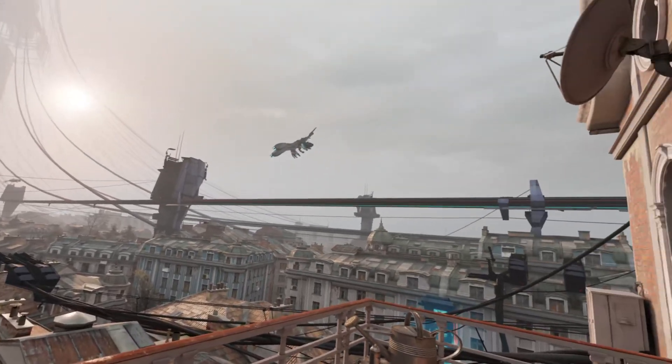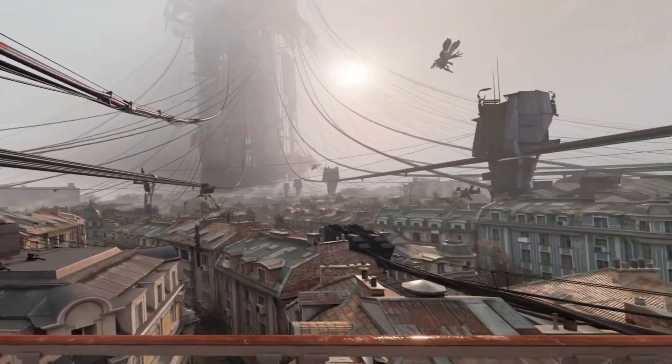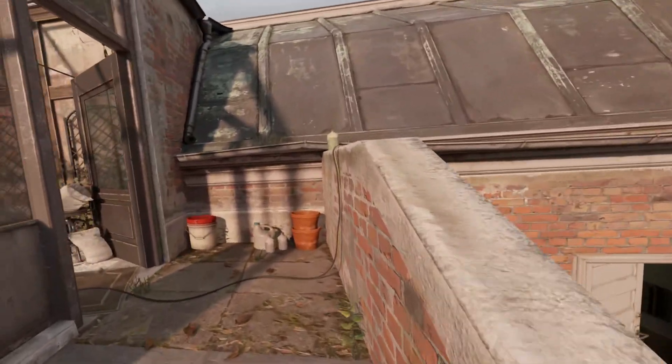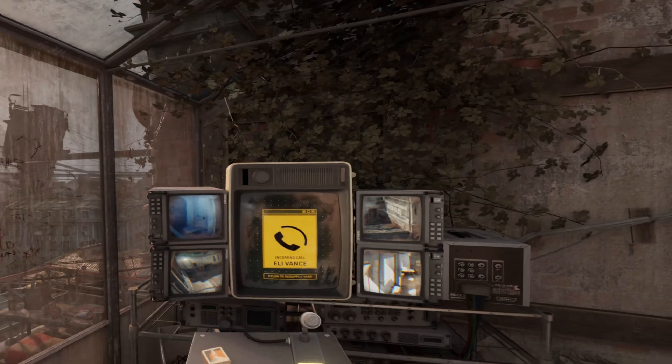One great example of this is Half-Life Alyx. Right off at the beginning you are spawned on a rooftop, and on this rooftop you are sat next to a window. If you go inside and look through this window, you can see all the things that Alyx was documenting and keeping notes on while she was up there.